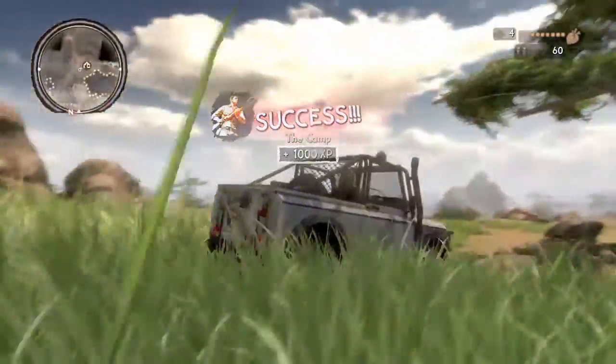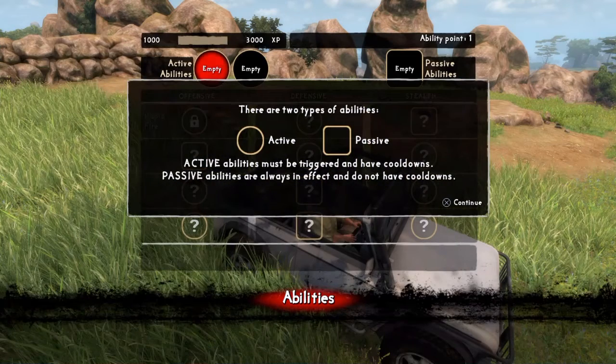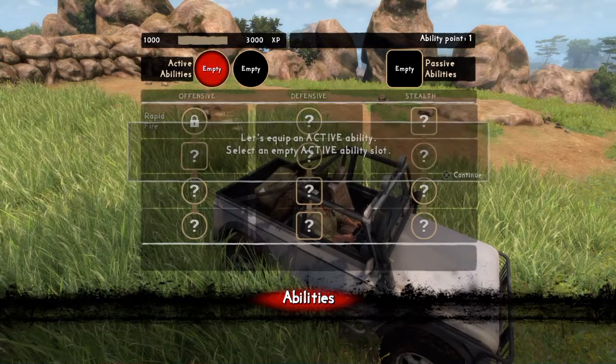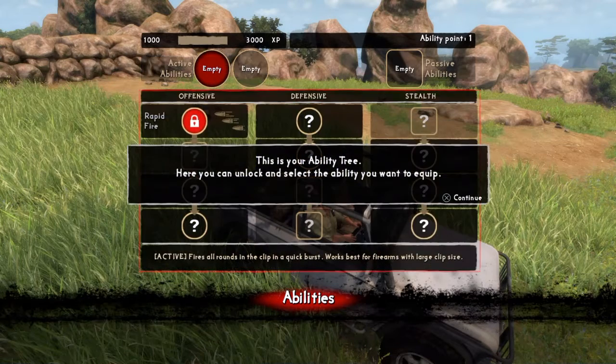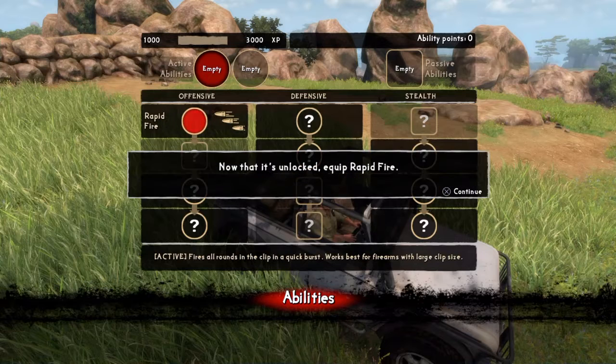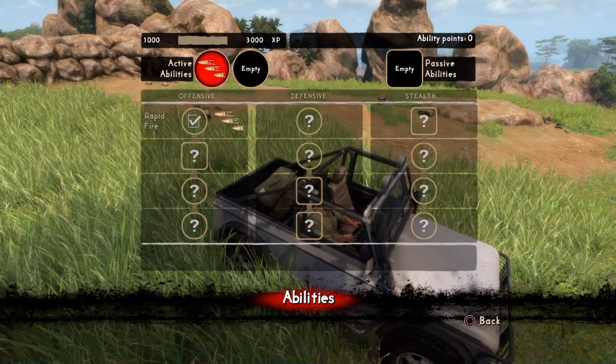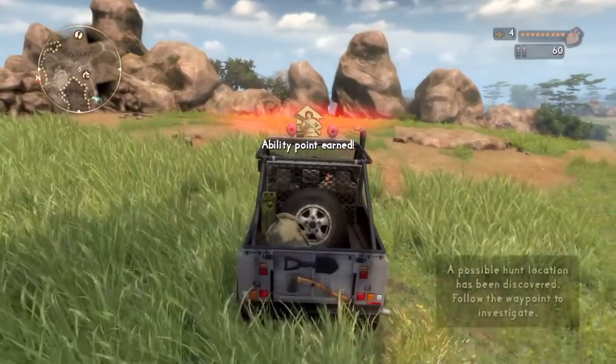I got XP for making it to the camp — nice! 'You have gained an ability point, press the touchpad to spend it.' All right, let's spend this. Active abilities must be triggered and have cooldowns, passive abilities are always in effect. So I'm going to equip the active ability. Right now I only have one — rapid fire offense. I like how it has offense, defense, and stealth categories so you can build your loadout. We're going to unlock rapid fire and clip it to our ability slot.